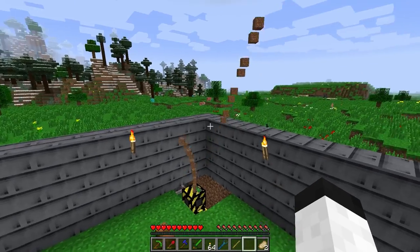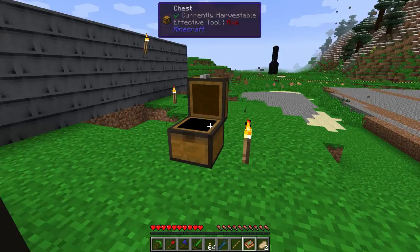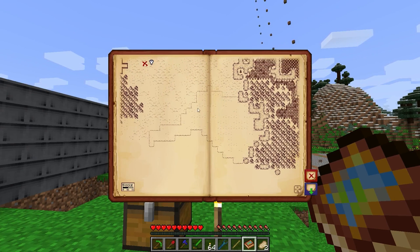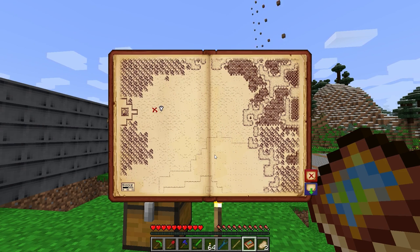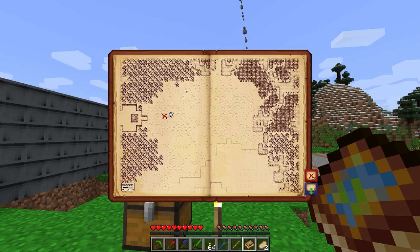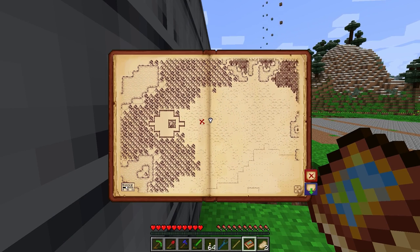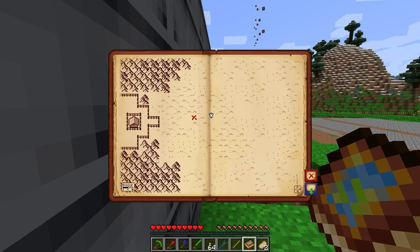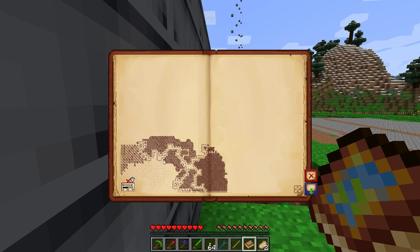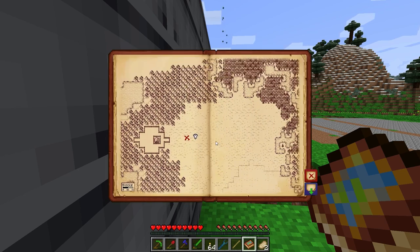I'm going to go that way. Where's my atlas? I can show you something in the atlas before we go. This whole area right here — I'm not sure what this is. It's not water; I think it's more flat land. This is a 32-block size, the size of the marker. So that's like 256 blocks — that's enormous.